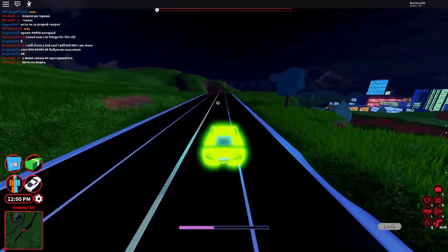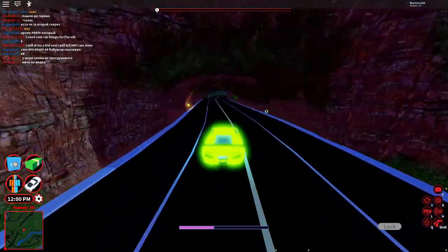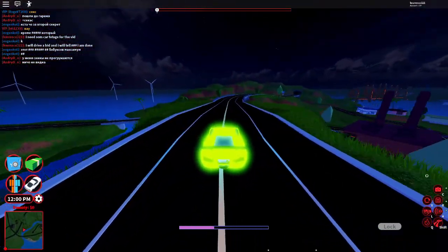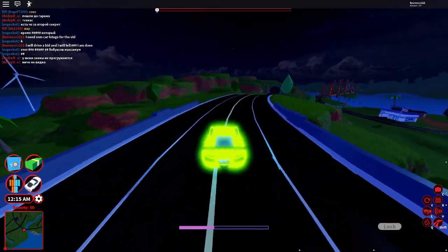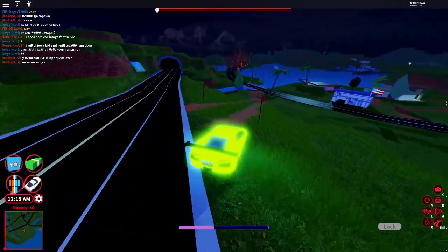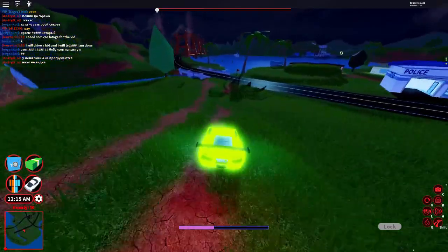First things first, you have to own the pirate ship which costs 1 million in gamecash. If you already own the ship then you need to wait until it rains. Next up you just need to drive the ship into the one crashed near the high security prison island.